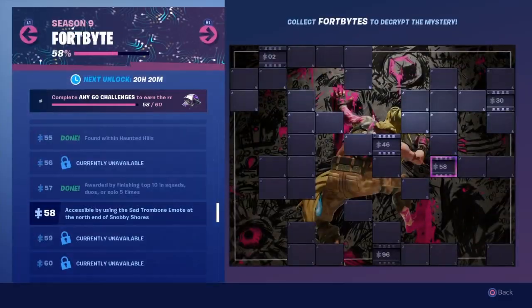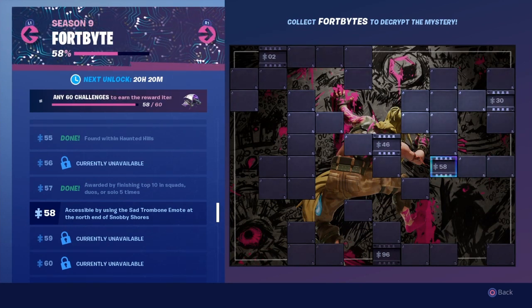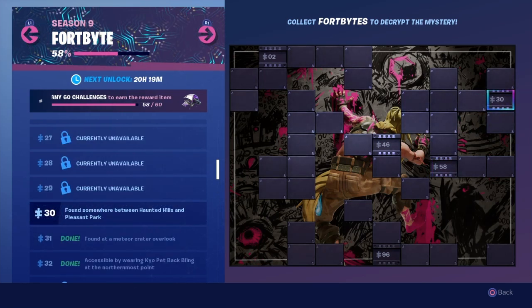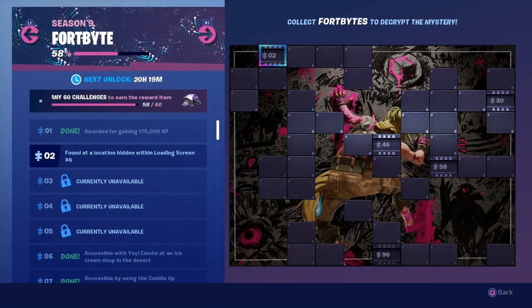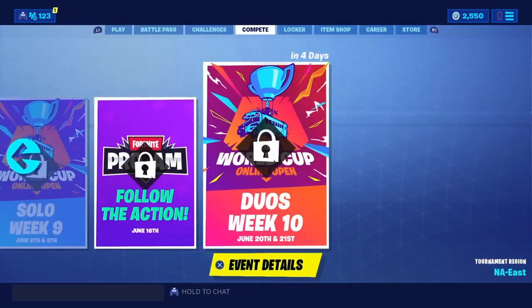In today's video we're going to be going over three of the newest FortByte challenges. We have FortByte 58, which is accessible by using the Sad Trombone emote at the north end of Snobby Shores. Then we have FortByte 30, which is found somewhere between Haunted Hills and Pleasant Park. And finally, FortByte 2, which is found at a location hidden within loading screen number 6. I'll be showing you guys all of those locations and how to complete them.